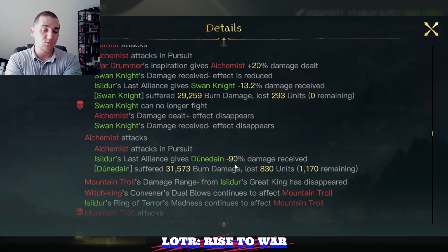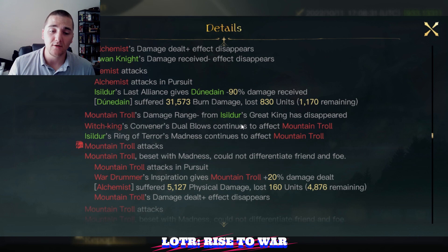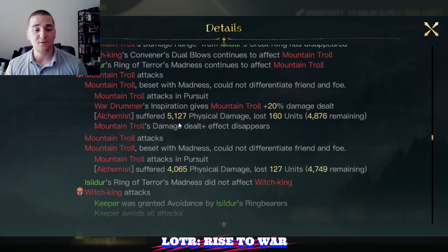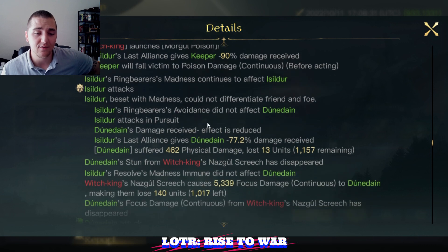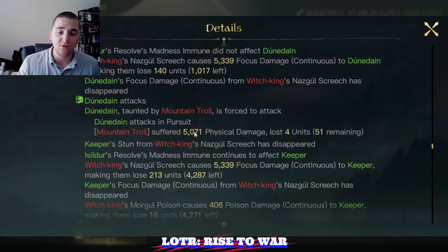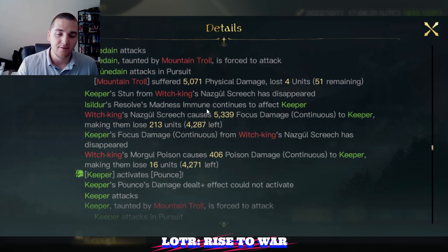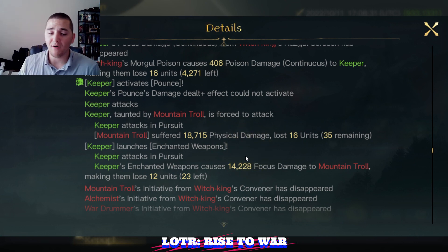That 31,000 damage hit happens because there is a 20% bonus from the War Drummers and a 30% increased damage received debuff from the Witch King. So the 90% mitigation is effectively only 60%, meaning this would have been about an 80,000 damage roll unmitigated by Last Alliance. With minus 90 plus 30 equals minus 60, 60% of that gives you about 30k. Some more self-damage from the Mountain Trolls in round two — we're up to about 25,000 self-damage on Komodo's units. The Dunedain finally get some damage off hitting for 5k, and the Keepers come in hot and heavy getting about 33,000 damage out in round two.